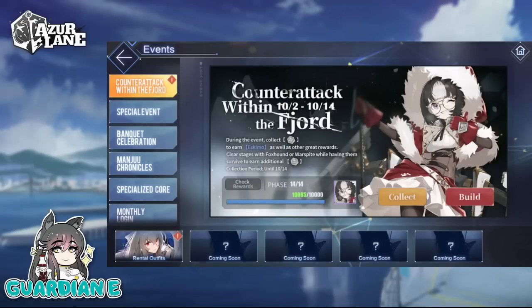Hey everyone, GuardianE here with another build and construction video in the English version of Azure Lane. We have the mini event Counterattack Within the Fjord, in which you can grind the event to get Eskimo. But of course, Eskimo is also available in the light construction pool. So, as any prudent commander will do, they will be doing their daily pulls on that banner so that they may save themselves the grief of having to grind this little mini event.